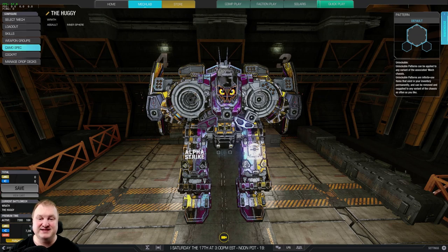Gauss Rifle, SRMs, lasers — full-blown Alpha Strike that you can all shoot at the same time and completely overwhelm the enemy short-range with insane amounts of firepower that the enemy won't be prepared for.